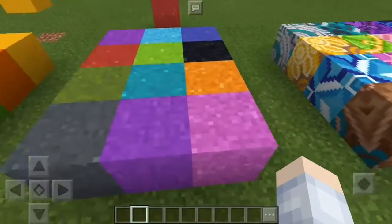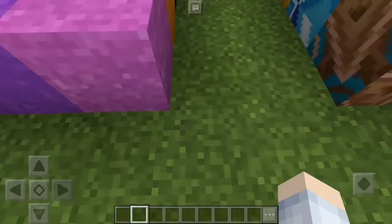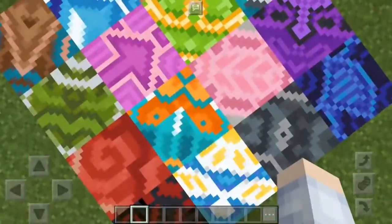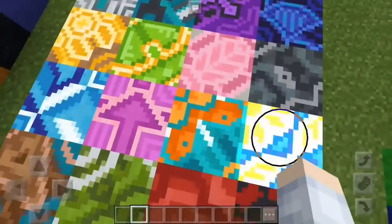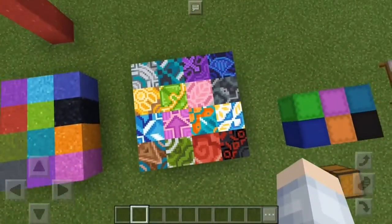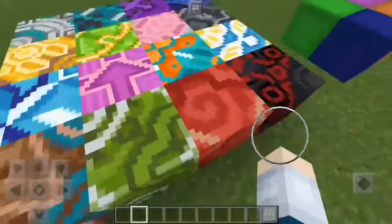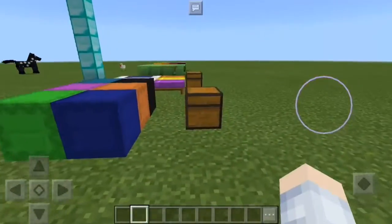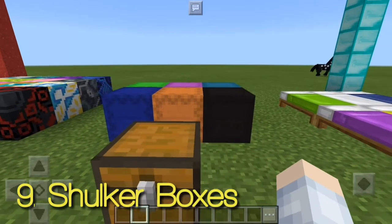The next feature is the terracotta block. The concrete powder blocks are actually awesome. The terracotta blocks are actually an amazing feature. I don't know why it was added since the community was expecting some other updates, but it's actually good. Terracotta blocks are used for map creators and designs — there are so many varieties of them, a whole bunch.